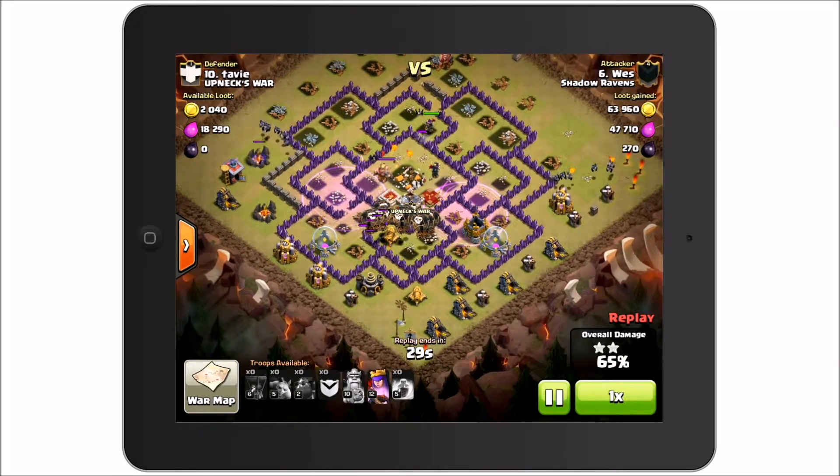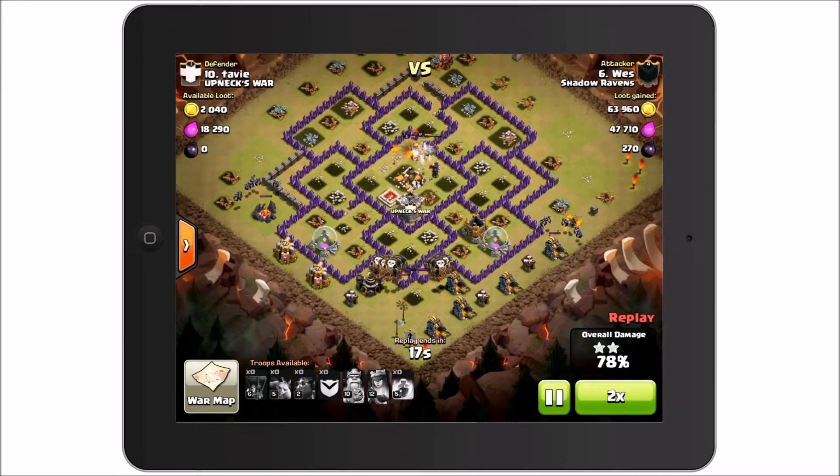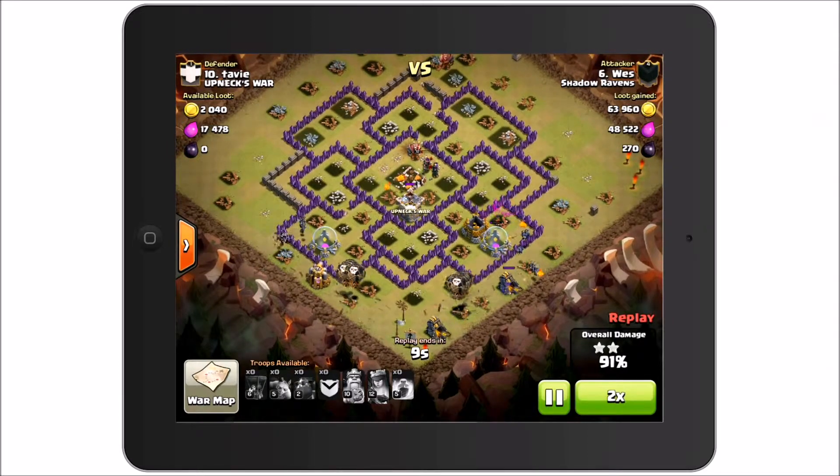He's got the minions and pups on the backside. He still has two Lava Hounds up at this point, so his Queen is taking out the center while everybody else works around the outside.